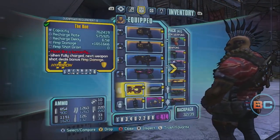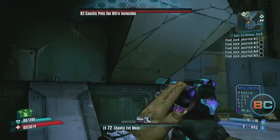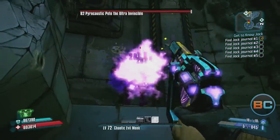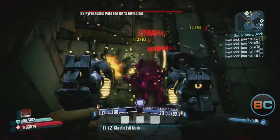Now change your setup again to do pure critical hit damage. Some great items for this are a Double Penetrating Unkempt Harold, a Stopping Sandhawk, Lady Fists, a Chaotic Evil class mod, a Sheriff's Badge relic for pistols, the appropriate weapon damage relic, and many others.